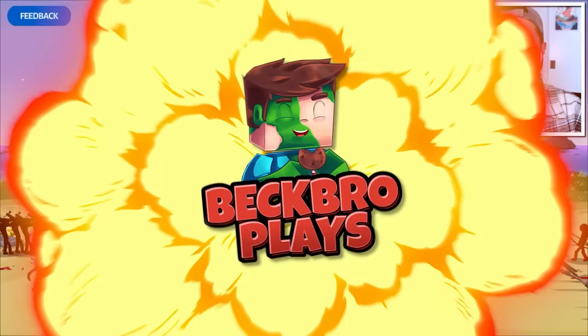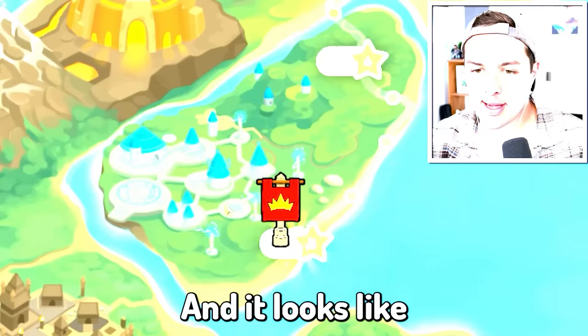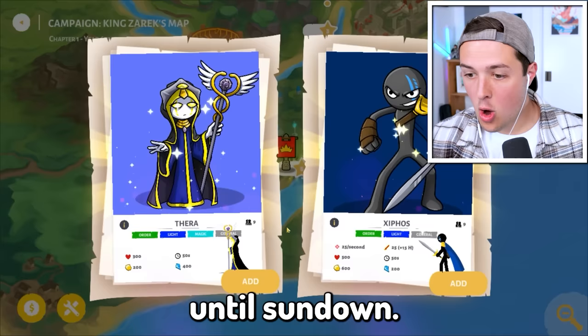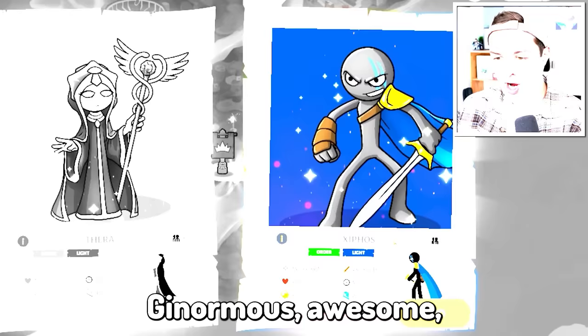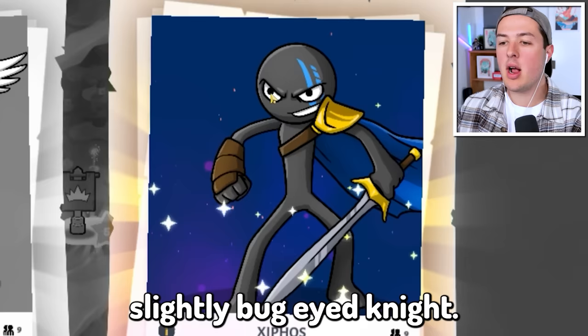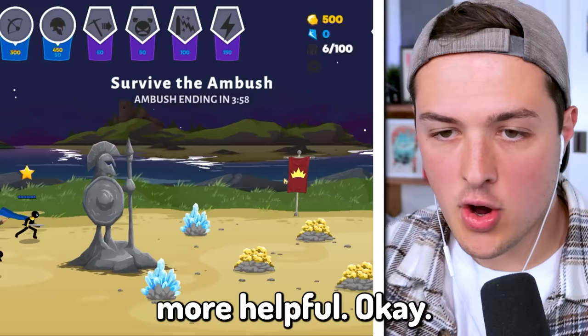I love winning! We unlocked the Tesla Coil - it transforms a captured center tower into a powerful electric tower. It looks like we've reached the castle of the electricity clan - we need to survive until sundown. We get to pick a hero! We can either pick a healer or a ginormous awesome slightly bug-eyed knight. I think I'm going to go with the knight - he seems a little bit more helpful.